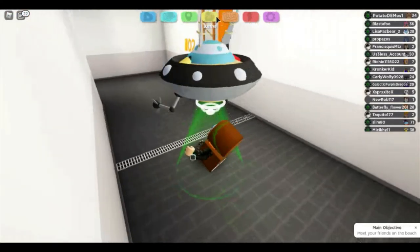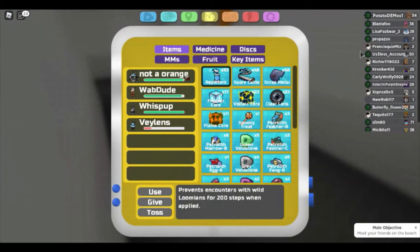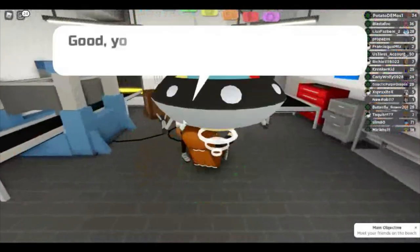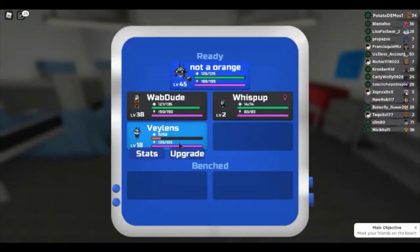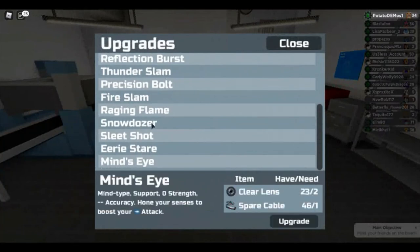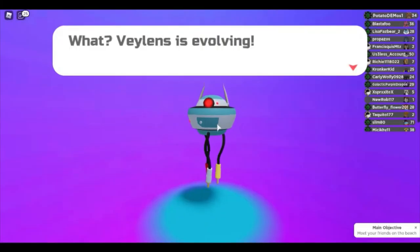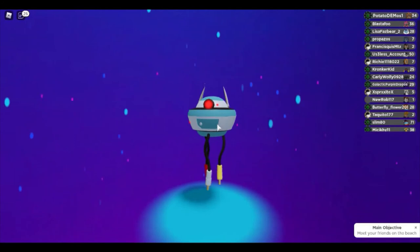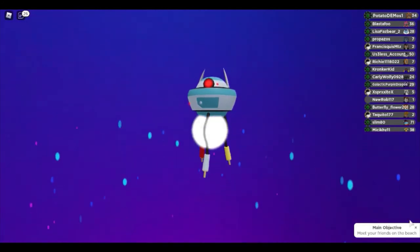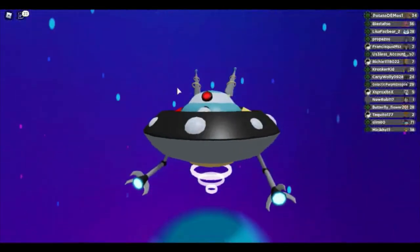Okay, I finally got the Quantum Core — as you can see I also got 6 Power Cores and a lot of other stuff. Now I'll show you the final evolution. Go to the upgrade NPC and click on your Venos. Keep in mind Mine's Eye is the last move I can learn right now. Now I'm going to evolve him — after evolving I'll get more moves.